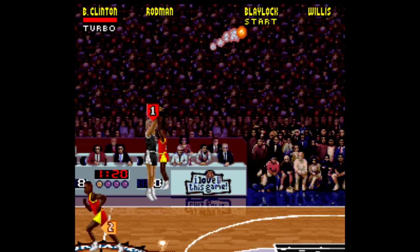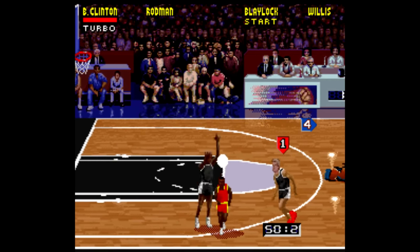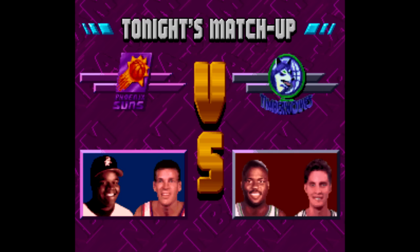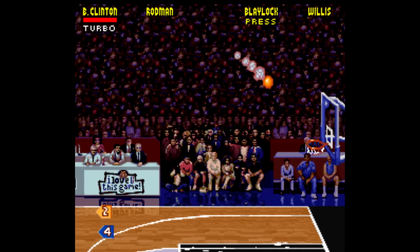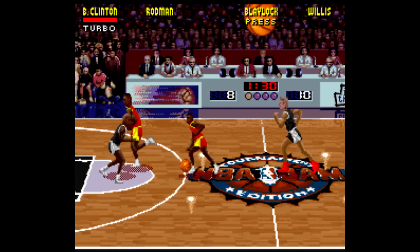Tournament Edition also has a crazy number of codes you can enter when you reach the Tonight's Matchup screen — everything from Infinite Turbo, to hitting threes from anywhere, to dunking from anywhere on the court, and it's usually just a simple six-button input. Like, if you want to be on fire the whole game, just press down, right, right, B, A, and left when it says Tonight's Matchup. For these codes you gotta input pretty quickly, almost like you're doing a special move in a fighting game. You'll know it works if you see text pop up right at tip-off, like 'fire enabled' or something like that.